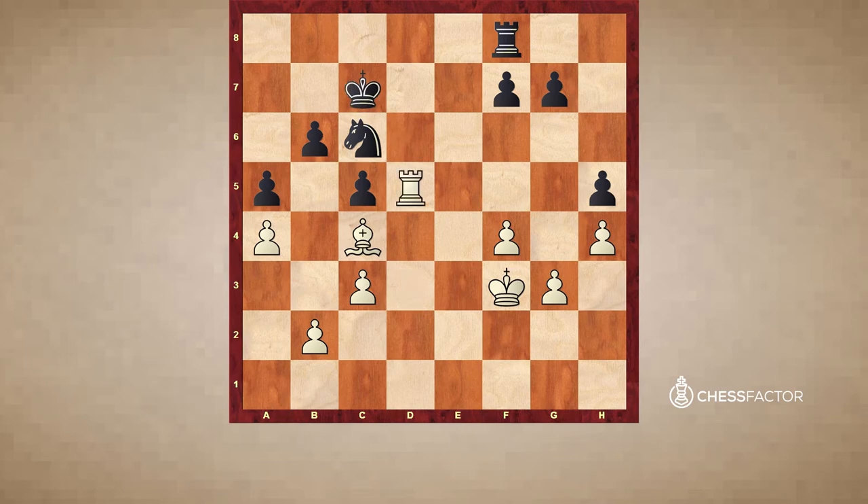Just check, Kc7, now rook d5 — this is already forcing some other weakness. F5 was played, and now the rook goes back to d2 — the rook has nothing more to do on d5 and goes back to a better square. Rook f6 was played here.